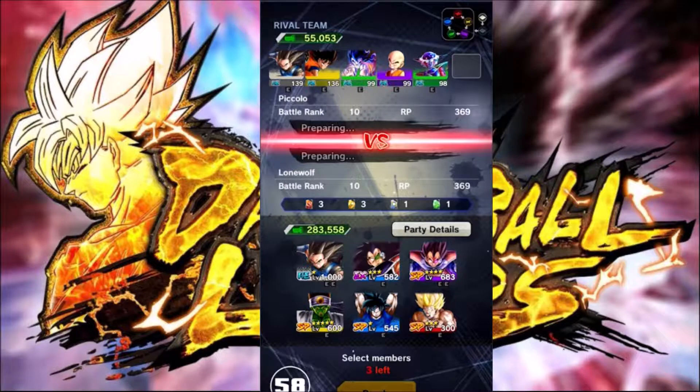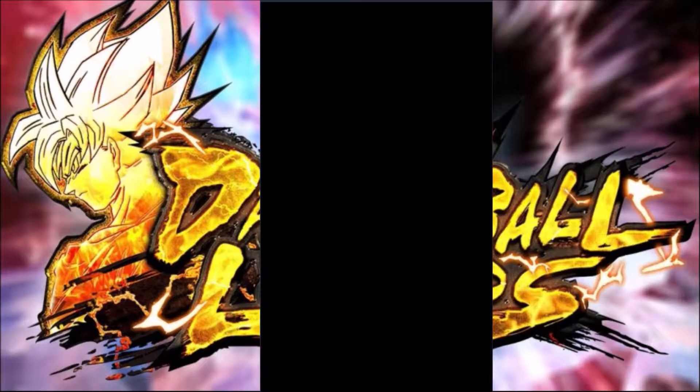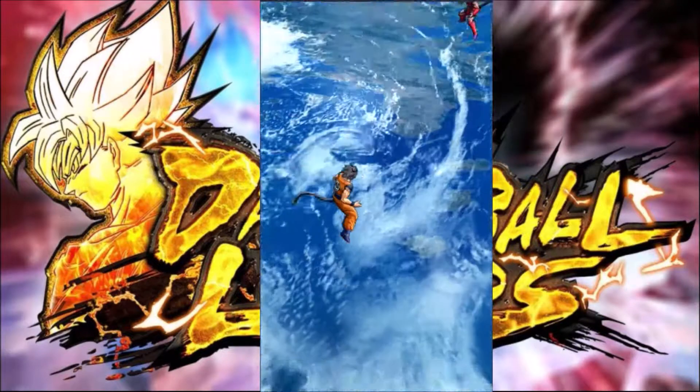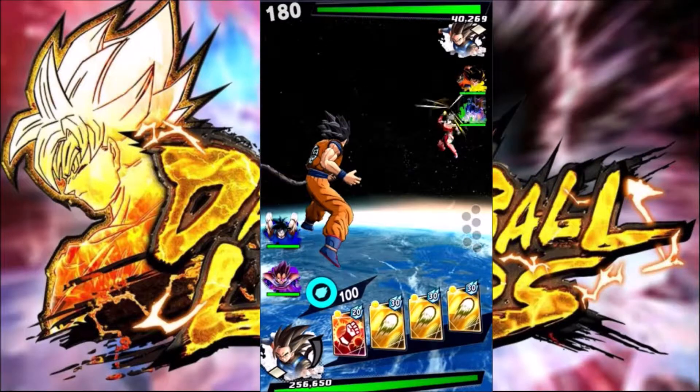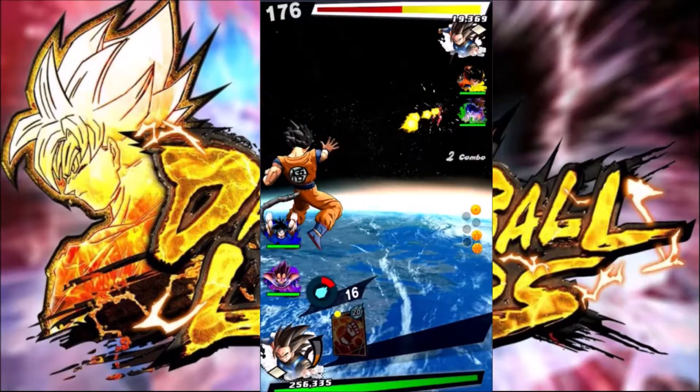Alright, so this is a bot obviously, but I'm still going to fight him so I can get my stuff done. We're going to use my Shallot, which is level 1,000, obviously. We're going to use Vegeta, and just for shits and giggles, Spirit Bomb Goku. You've probably already seen videos on how to get Spirit Bomb Goku — it's not really hard, very easy process. There's the exchange shop in PvP; you can buy it one time only for 120 PvP medals.